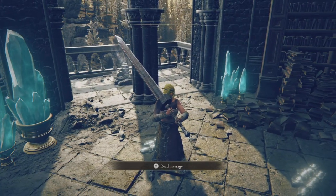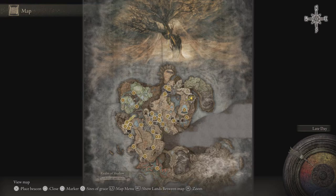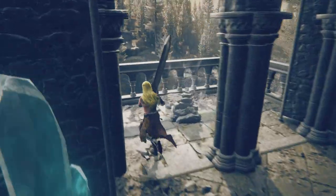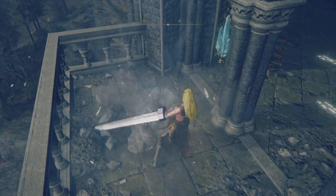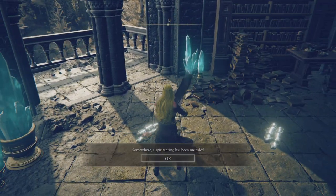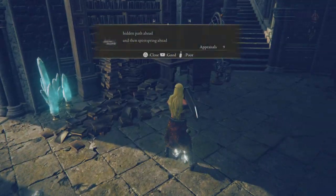This is the first time in the whole DLC where someone said 'hidden path' and there actually has been a hidden path. I've opened this much of the DLC and so far every guy saying 'hidden path' has been a lie. By the way, you break these and you get a spirit jump thing. There we go — let's praise this guy.